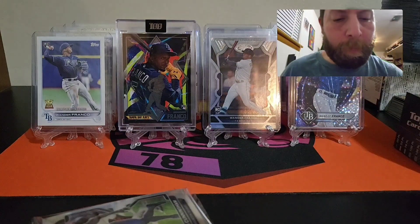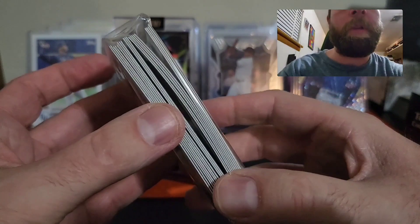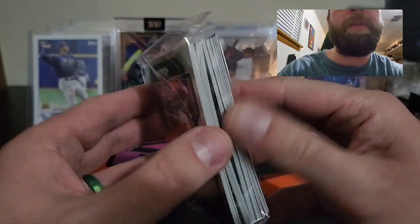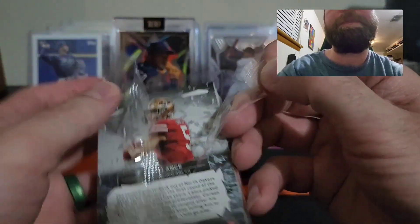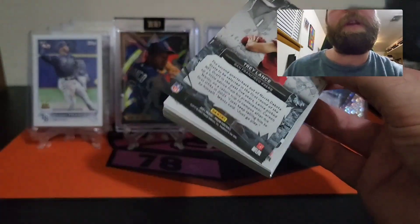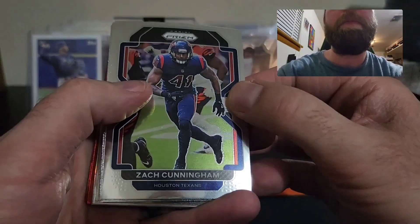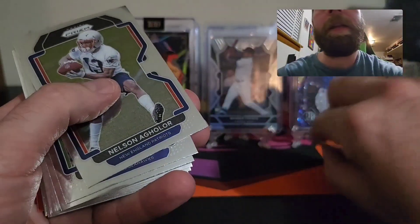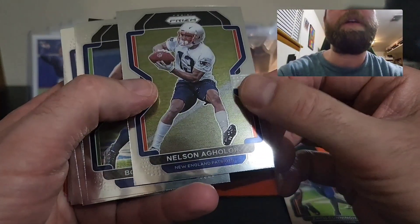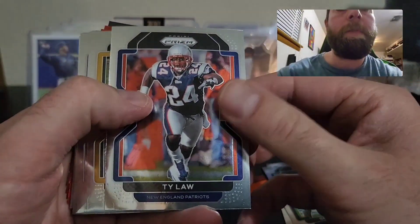My day wasn't too bad. Oh wow, these cards are really bowed — look at that. Good old Panini quality for you. I see a Trey Lance — not sure what parallel that is. I'll start off with a Zach Cunningham.